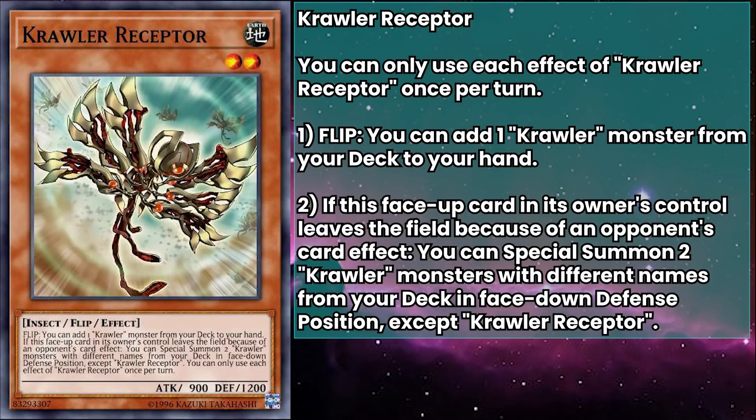Crawler Receptor has 900 attack and 1200 defense, and their flip effect can add a crawler monster from your deck to your hand, which is another really good starter. Receptor gets flipped, add Gliol, flip Gliol, summon back Receptor. You can keep doing this for as long as you have copies, or just search into another crawler that can do some problem solving — they're all part of a big helpful team.